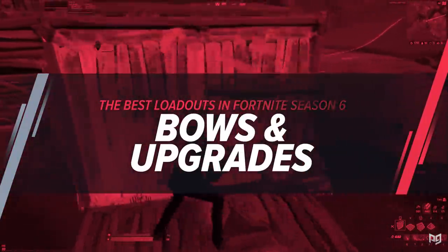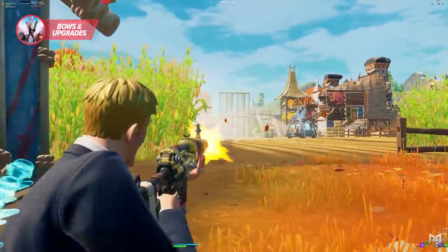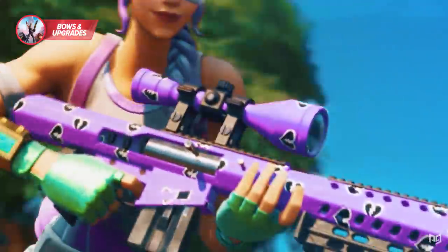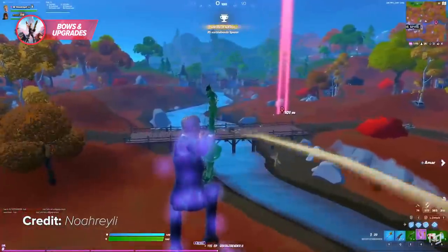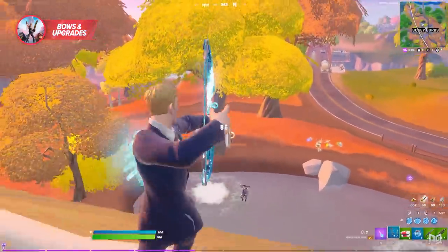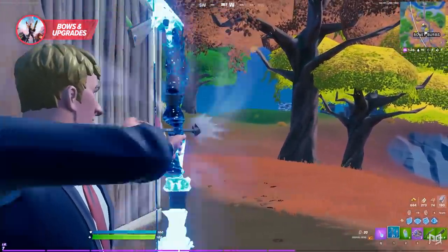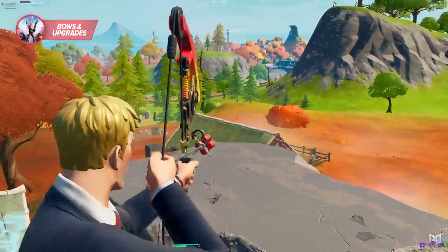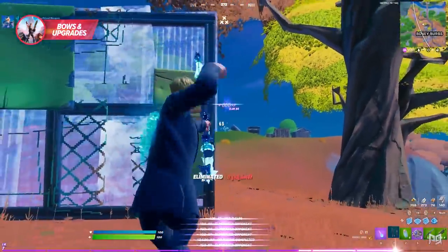Epic Games really seems to want to increase close-quarter encounters in Season 6 — not only do fewer weapons have the first-shot accuracy bonus, but there are also no snipers this season. Bows and arrows have definitely replaced snipers this time around. You may be skeptical at first, but the bow is a surprisingly versatile weapon — you can see exactly where your shot is going to land thanks to the guidelines the bow displays while charging, and just like any makeshift weapon, the bow can be upgraded.